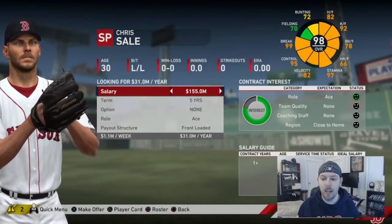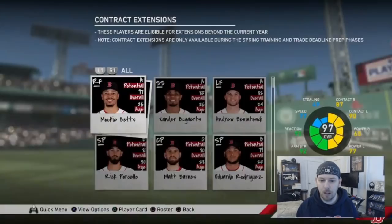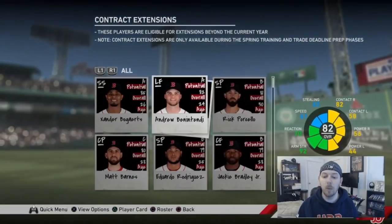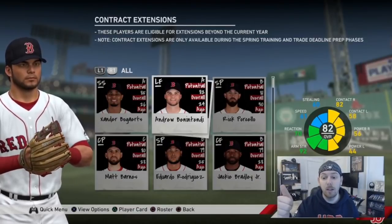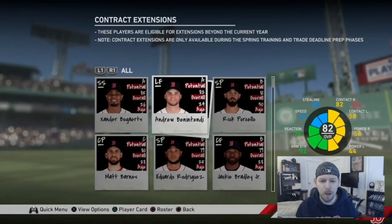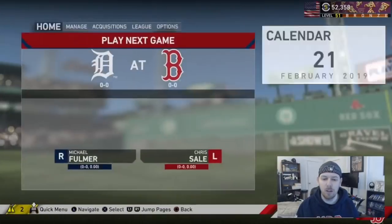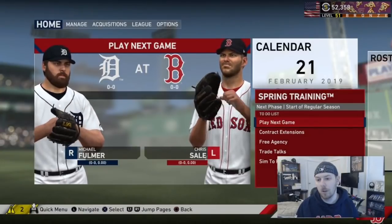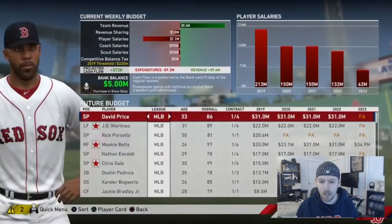I'm going to show you right now with Chris Sale front-loaded and Mookie Betts back-loaded for the exact same contract amount. Players you can offer extensions to are those in the last year of their deal. Young players sign one-year deals every year basically unless you give them an extension — so it's any impending free agent or any young player.